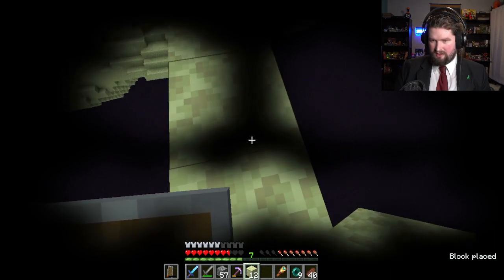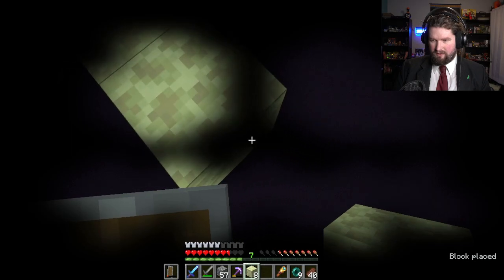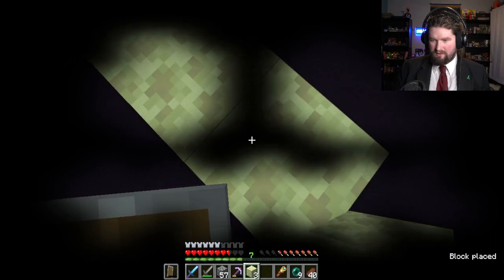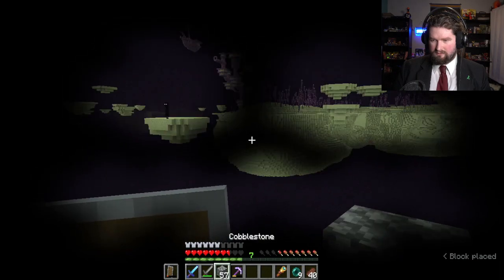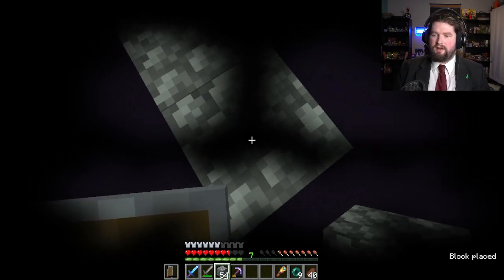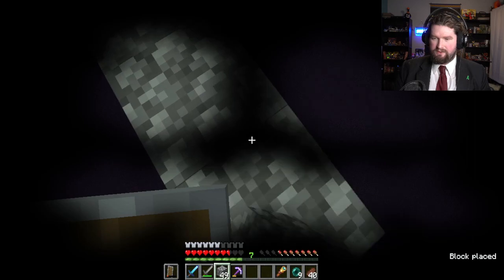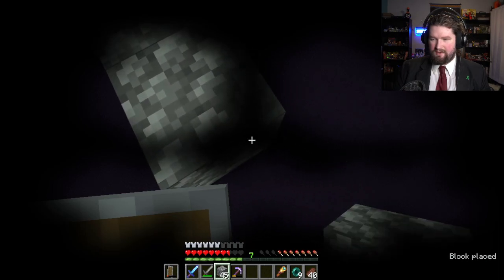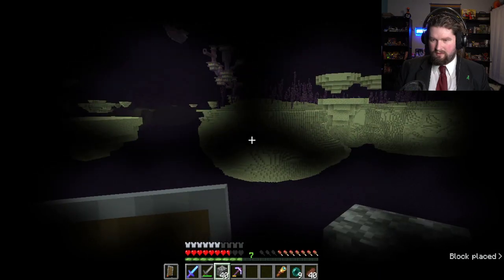We're just gonna head on over here. I could take my pumpkin off for this part. I just need to get close enough to be able to bridge my way over there, or to throw a pearl over there. I don't feel like that's safe enough. Here we go. I would like to eventually bridge out all of these — have nice built bridges over everything around in the End.